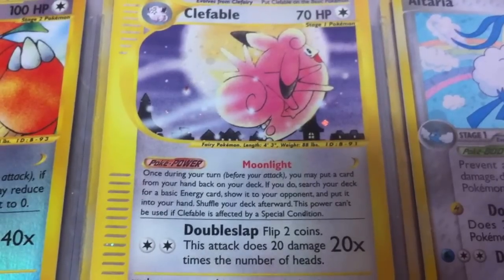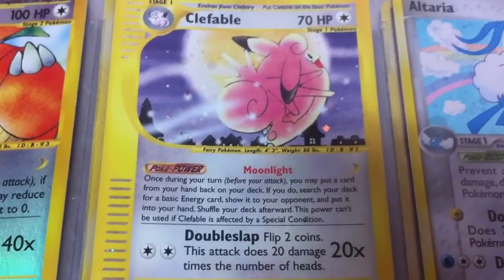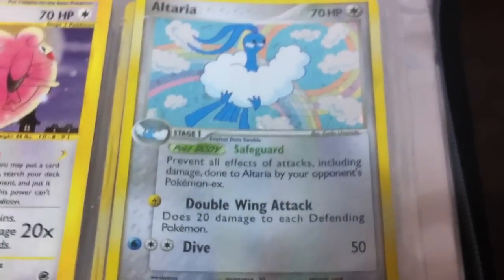Clefable Moonlight — once during your turn you may put a card from your hand back on your deck; if you do, search your deck for a basic energy card and show it to your opponent. Not that great, but whatever.